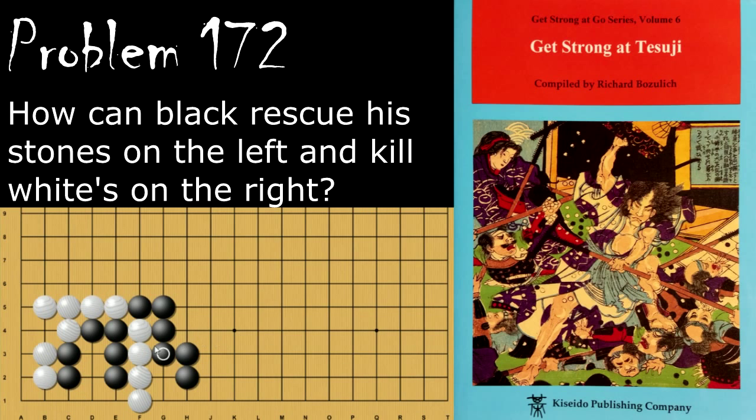If black, instead of protecting his group, tries to start the capturing race by taking outside liberties first, then white will play here himself, threatening to link up over here. If black tries to block, white can poke up here, poking out the eye. Black cannot cut off this group and must connect, which allows white to connect and put all of black's group in atari.